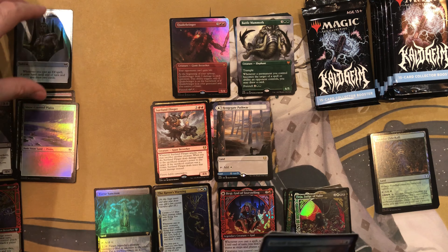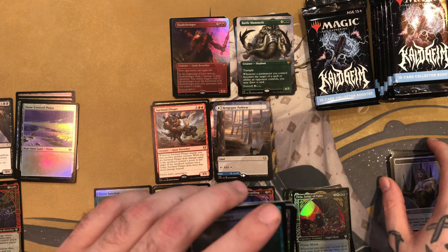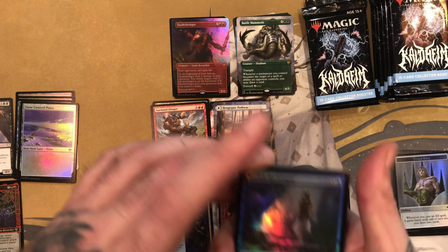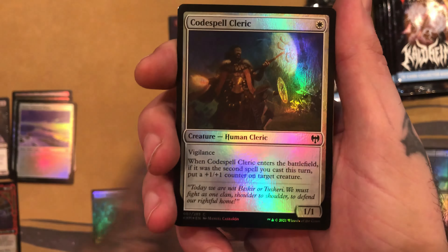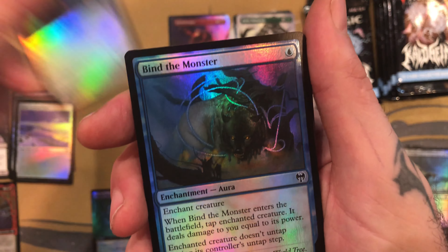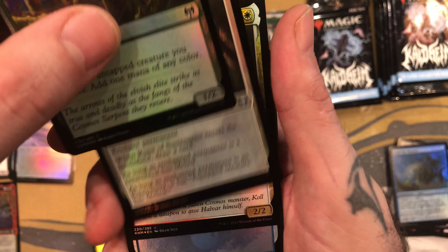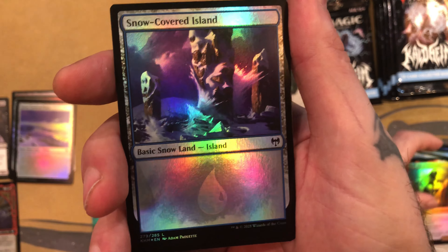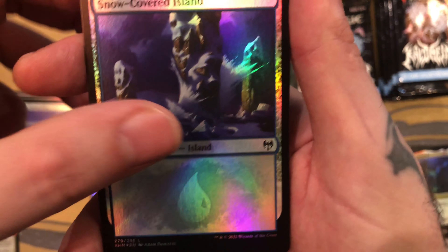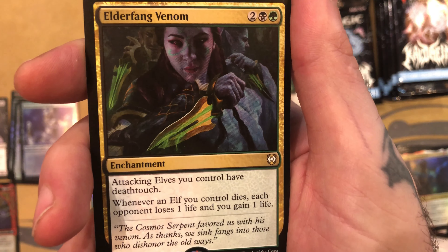And then we have a Showcase Morite of the Frost. And then we have a Battle Mammoth Extended Art Mythic. Very cool. And then we got a Showcase Ferja Judge of Valor — that's really awesome looking. That's probably the coolest Showcase I've seen in Kaldheim. Very cool. We got a Foil Extended Art Quakebringer Mythic! That is awesome. Look at that — its mouth's breathing fire. That's sick. That is a very nice pickup. I think that might be worth something.